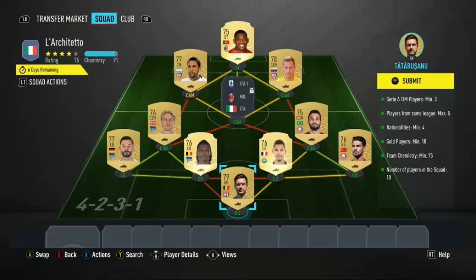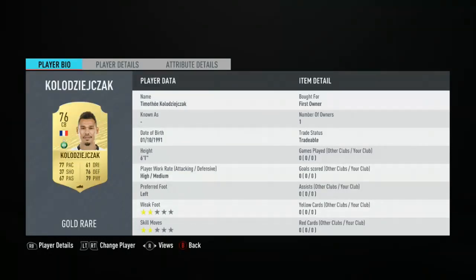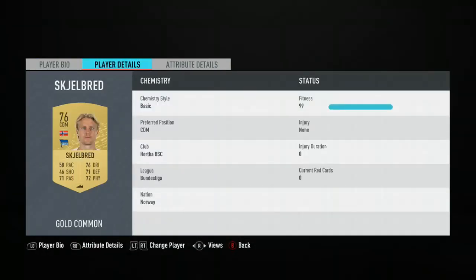As you can see I've got the chemistry very easily and I've done the links quite simply as well. So in goal I've got Tala Sanu, Selic, Kologiak, Boyata, Platenhart, Thiago Meier, Sklelbred, Bursa, Castro and Rafael Leao.